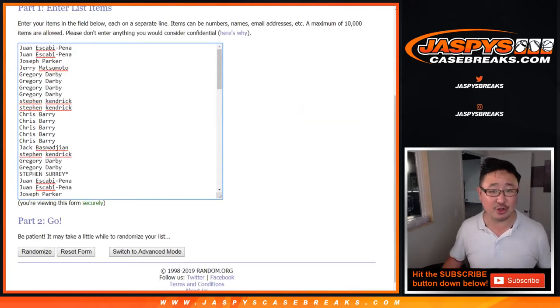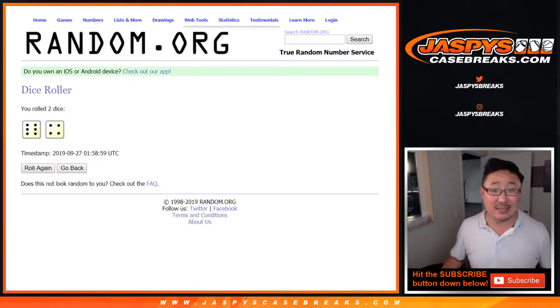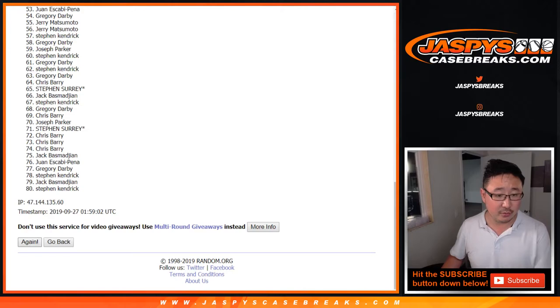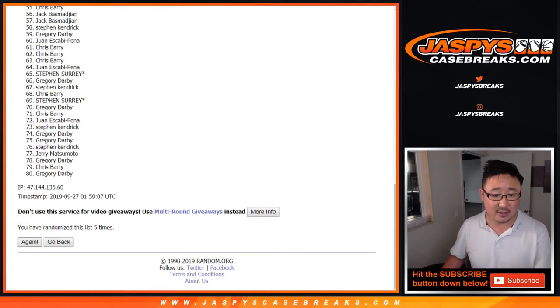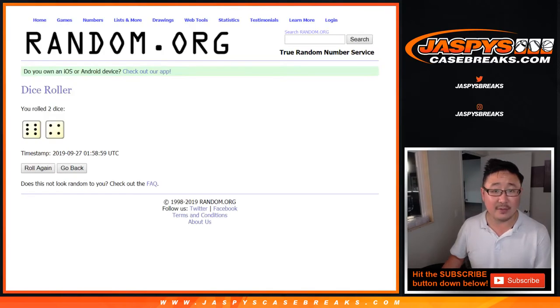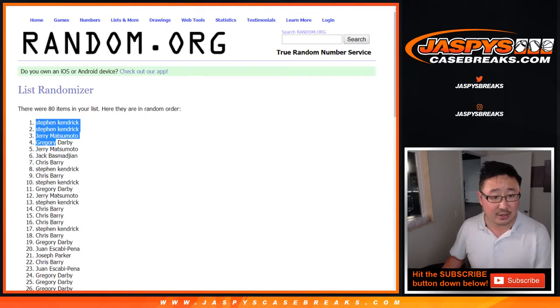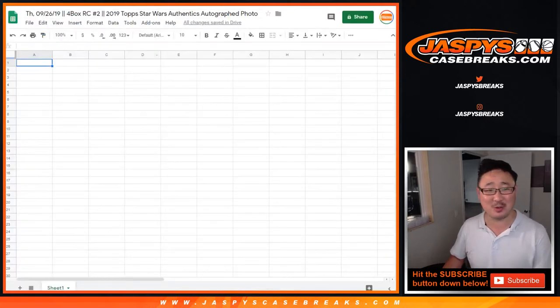I think everyone read the item description so you should know what's going on. Now let's roll it and randomize it — six and a four, ten times. Stephen Kendrick all the way down to Chris Berry. My mistake, ladies and gentlemen — all Captain Rex stuff goes to Rex in the chat.